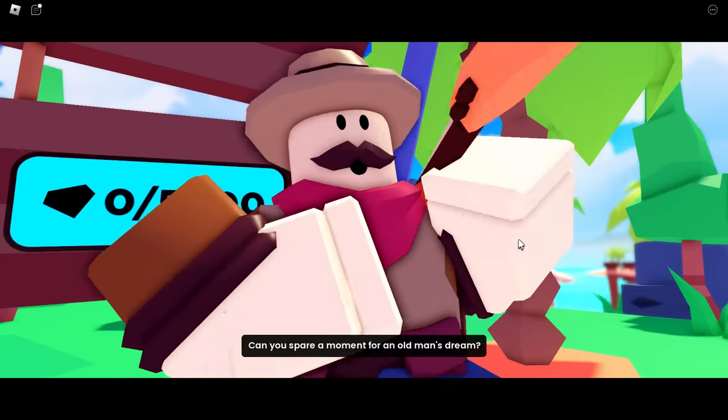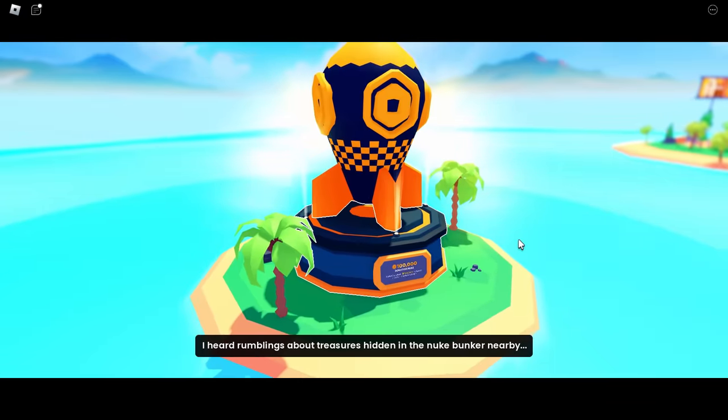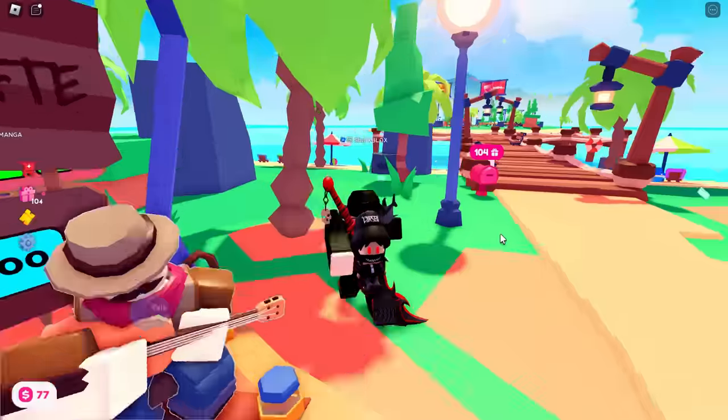You just want to hold E to talk to him and then it's going to do a little cutscene. It's going to say: hey adventurer, can you help me? I'm trying to be like a big music artist. I need more money — that kind of stuff.